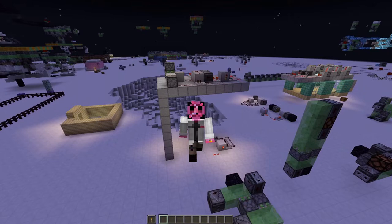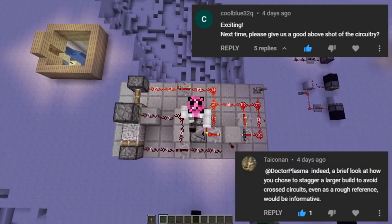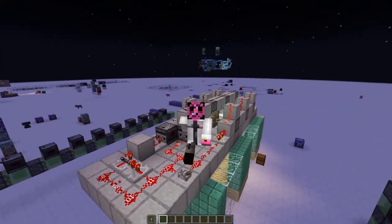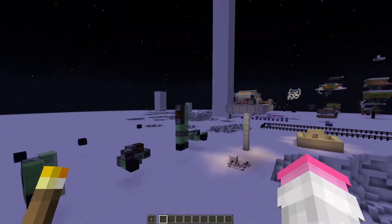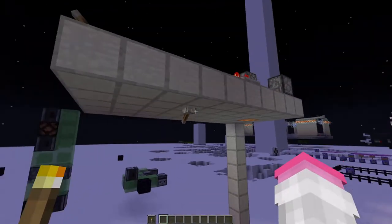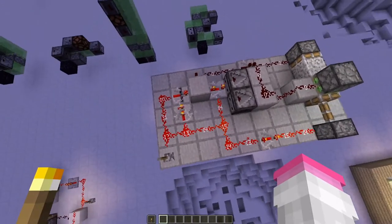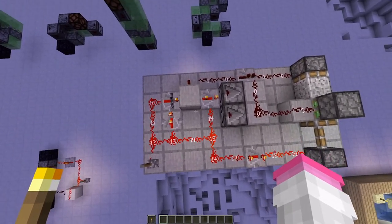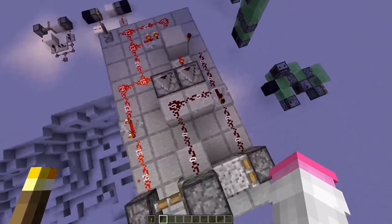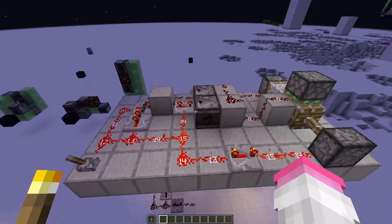Real quick housekeeping — I have right here an overhead view, which Coolblue and Tyconin asked for. So right here in our light video, we did this construction that gives us the ability to turn on and off light like this. I just want to give you a clear overhead of what that looks like and how I chained it together. You can see everything, and it's one wide, so you don't need to know anything else.